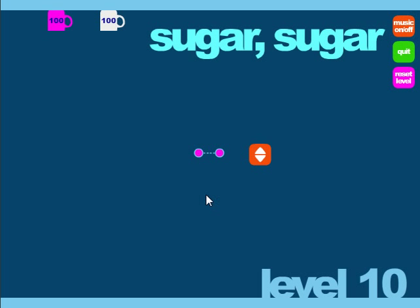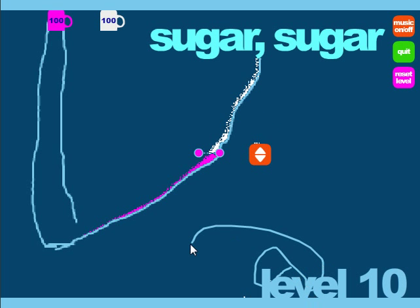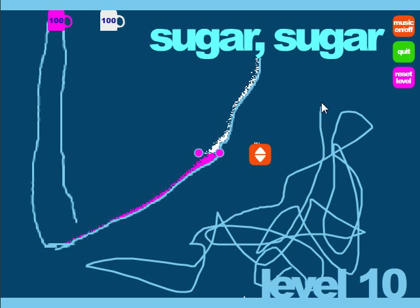Look at all that - you need a frickin' hundred grains of sugar. Let's make it kind of a funnel. There you go, that's kind of a funnel thing. It's a puzzle game about grains of sugar and drawing lines for the sugar to go on.